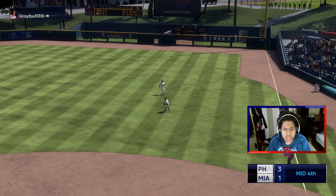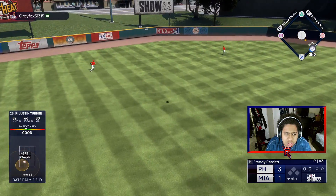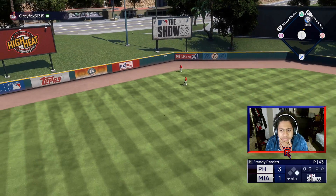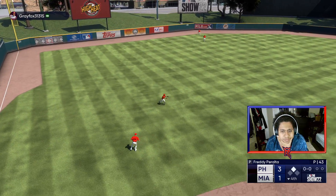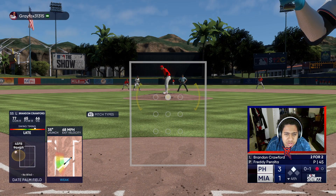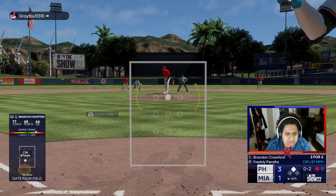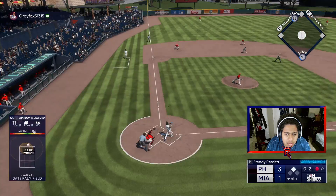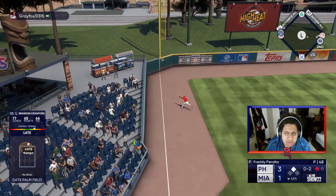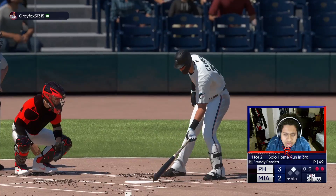Justin Turner — what a swing, baby! That's going to be a nice double over there in the gap. We're hitting the hell out of the ball. Anchoring my PCI leaves me in a position to focus on timing more than anything. I sent him by accident — but yes, go home! That's a run there. Let's go — Brandon Crawford having himself a good game.